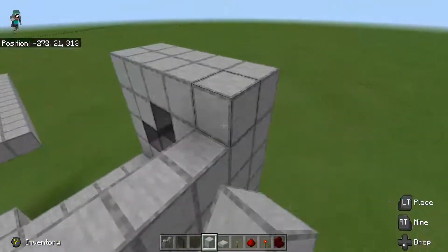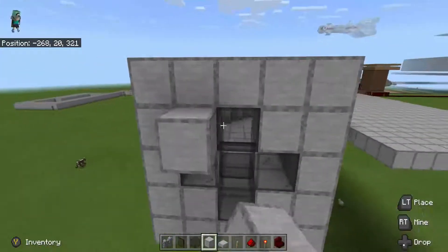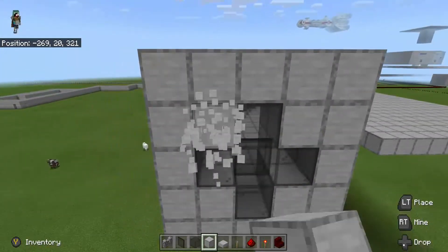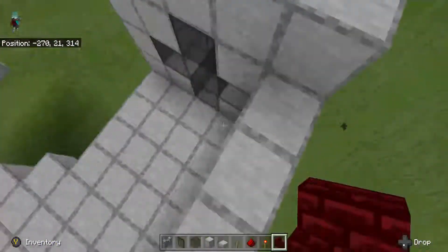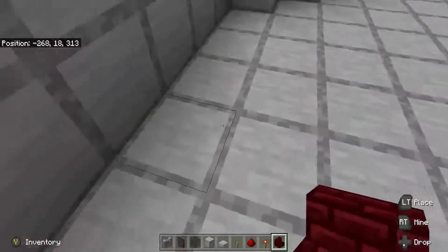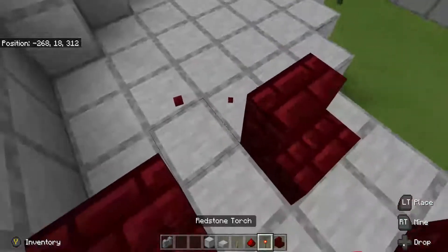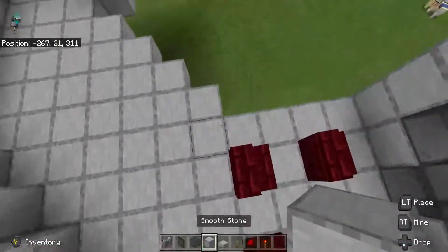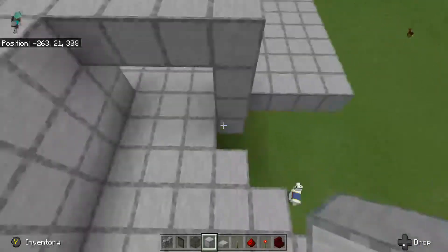Now that we have that, let's have the chairs. I use brake stairs as the chairs — just makes it look a little more realistic or something like that. Now let's cover it up.